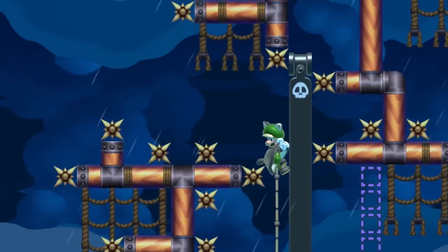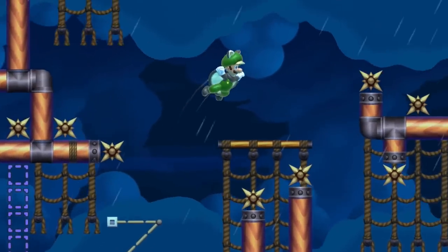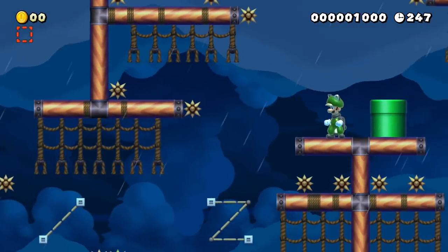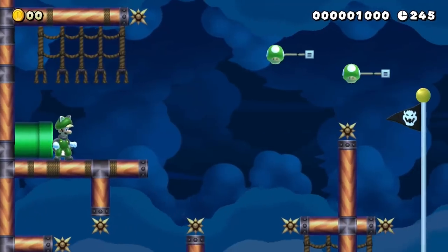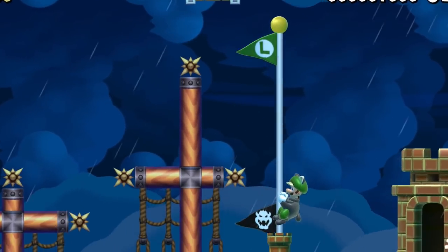Sometimes he'll need to hold the side and slide down carefully to buy enough time for the way forward to clear up. Luckily, the incredible squirrel pilot Luigi can easily clear this trial. Be sure to give the creators of these courses some love by checking out their level codes in the description below.